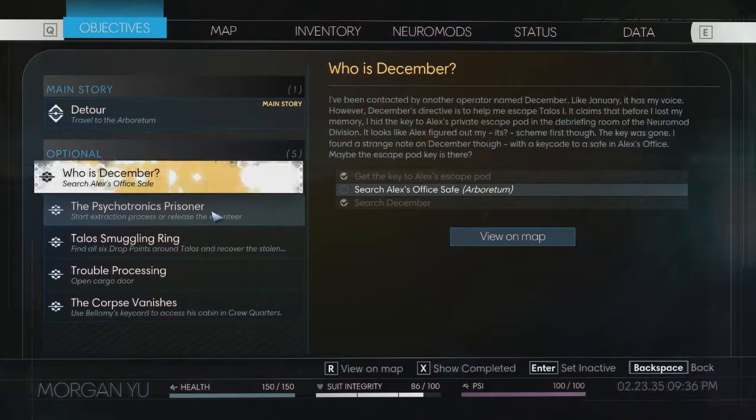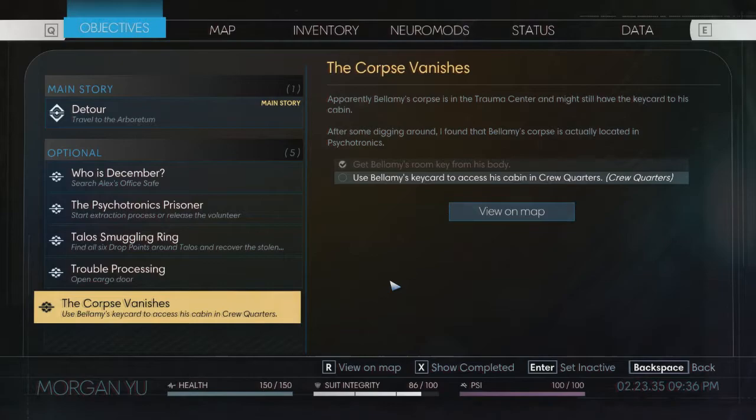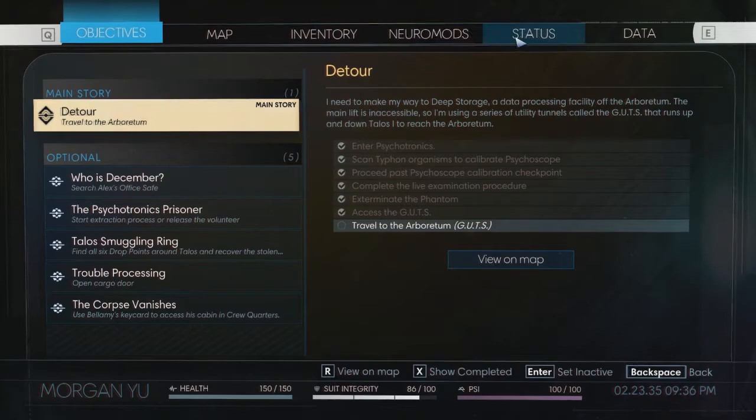Let's review the quest log. Psychotronics - yeah, we know about that. Smuggling thing. The cargo door and guts - trouble processing. I located a cargo processing workstation at the airlock between cargo bay and guts. Appears to be a lot of cargo trapped in the space between, and the processing system is offline until the system is reactivated by both guts and cargo bay. Once I complete the process, I can open the airlock in guts and access the cargo. How does the cargo door work - am I putting them in danger or me? They said they're sealed off and safe for now, go ahead and leave. Can I go in there and clear them all out and have them be safe? Or am I killing them all by pressing this button - I'm not super sure, which is concerning.